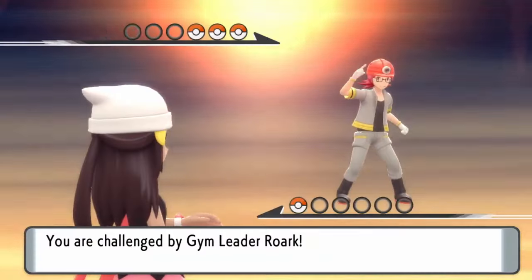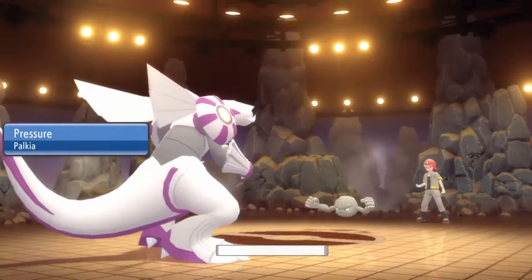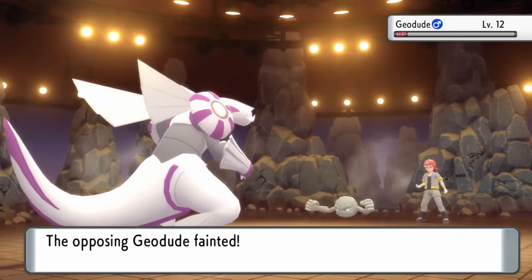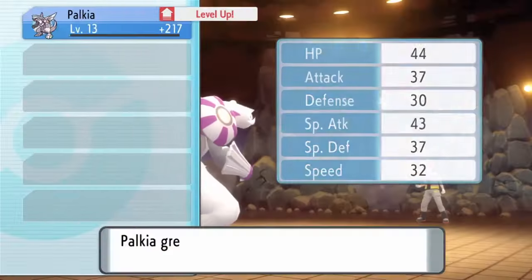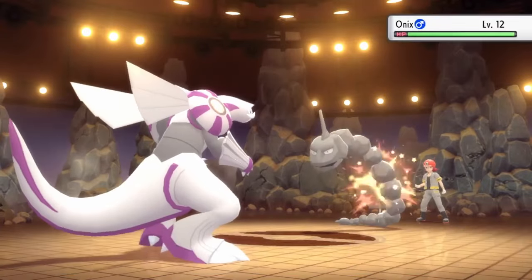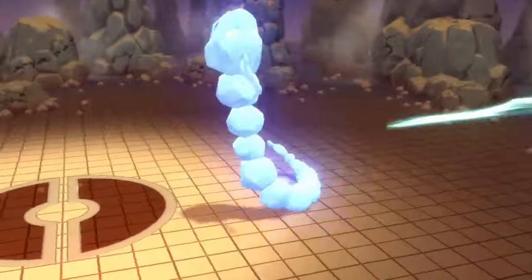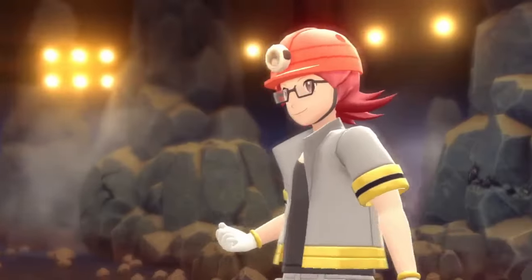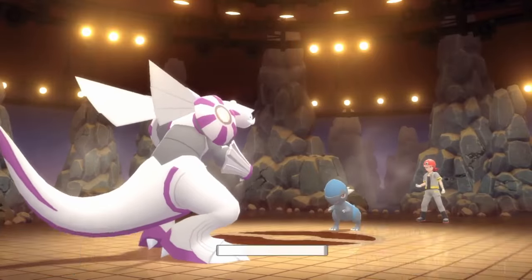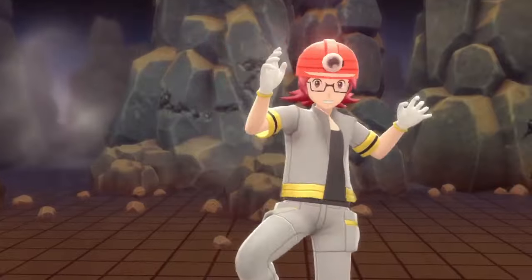Roark is here to rock out. Palkia is over the threshold of the first obedience check — each attack has a chance of doing nothing, putting itself to sleep, hurting itself, or actually attacking. As our level goes further and further away from the first threshold of level 10, that check becomes harder and harder to pass. Honestly, I was just passing time here since it's Roark and we have a Water-type Pokémon with a Water-type attack.